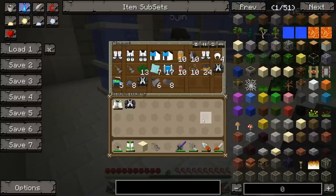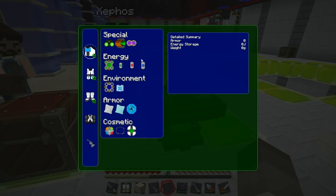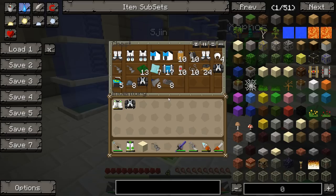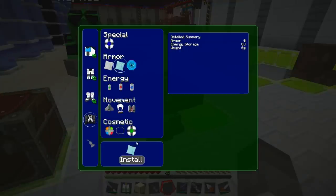Modular Power Suits — because Equivalent Exchange was really overpowered. They didn't like it, you know — the condensers and all that stuff. It's a shame because we really liked it, but we're basically going to make this mod pack work without it.